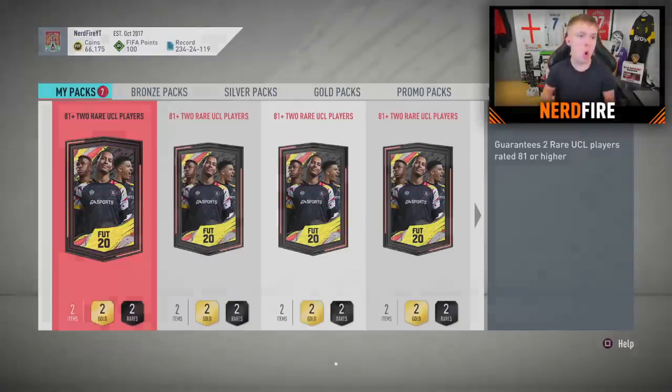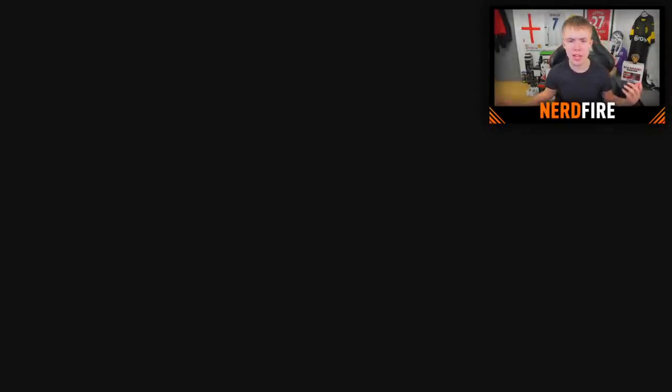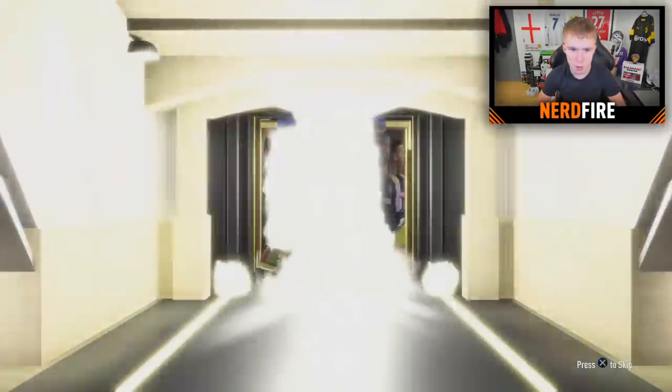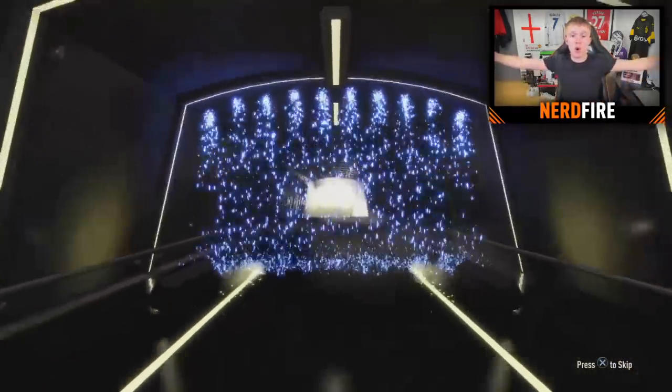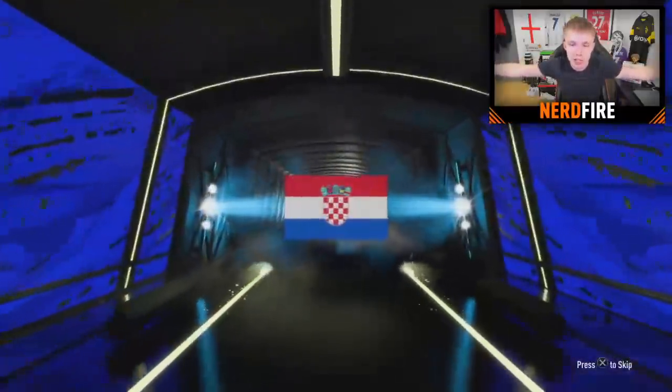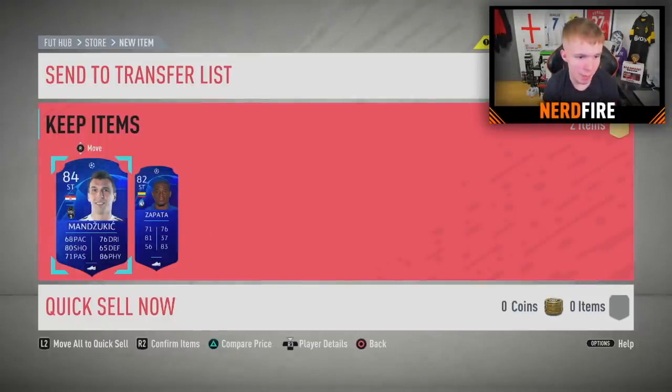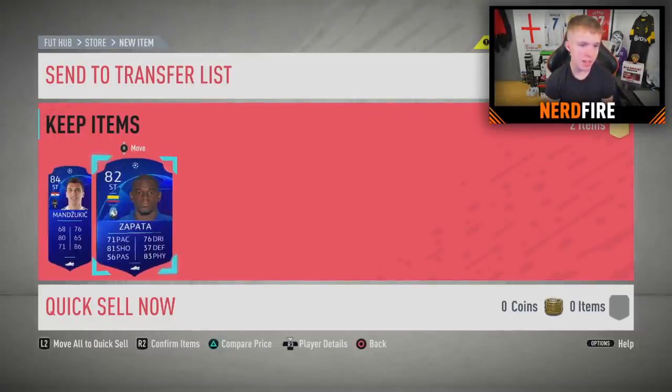Eight packs remain — let's go with the next one, our fourth pack. Will we get another walkout? We do get a walkout in this one — come on, be someone sick. Be Luca Modric? No, that's Mario Mandzukic. I always forget you can get 84s which aren't classed as normal walkouts. 84-rated Mandzukic as a walkout, and alongside him is Zapata — so if you go for two strikers up front, another orange link there. Not too bad.